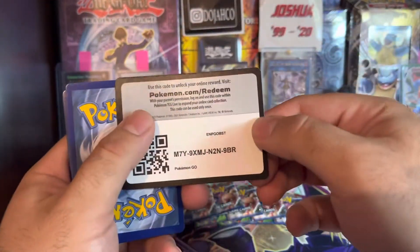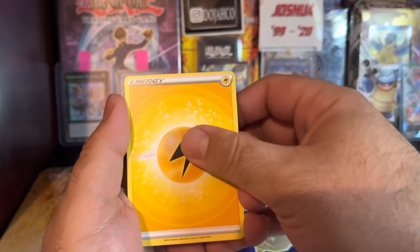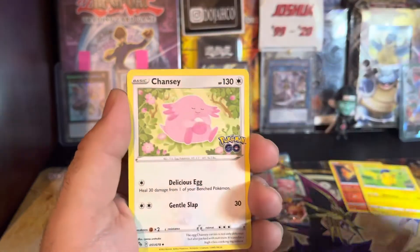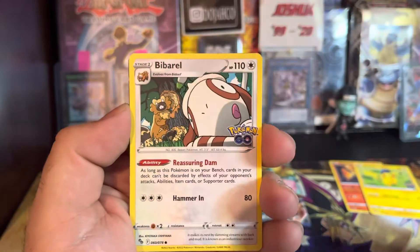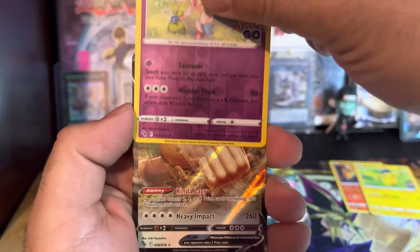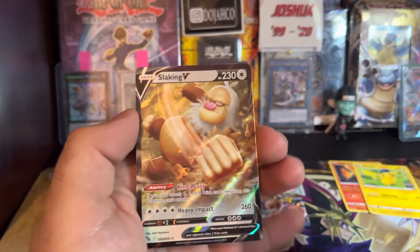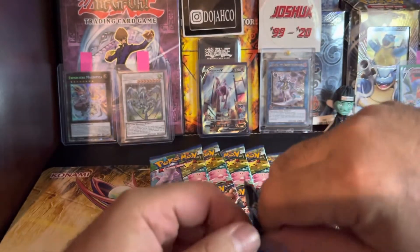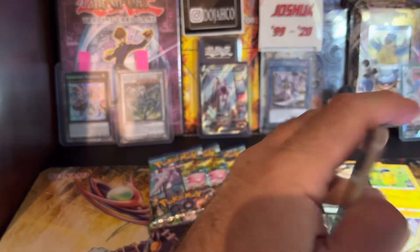I'm at a loss for words. One, two, three, four — this is an amazing box. Shout out to my brother Red Eyes. Spark, Chansey, Larvitar, Slowpoke — that's a dope Slowpoke, I love Slowpoke. Another Pikachu, we got a Sylveon — oh we got a hit! And we got a Slaking V! Slaking V — that's crazy, we got another hit! Amazing, amazing.